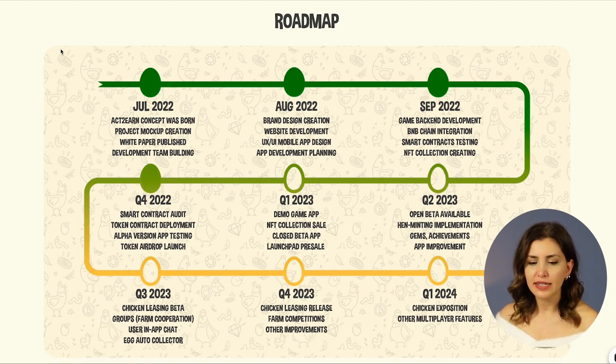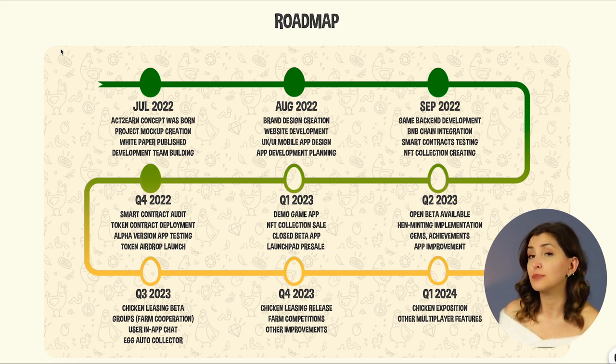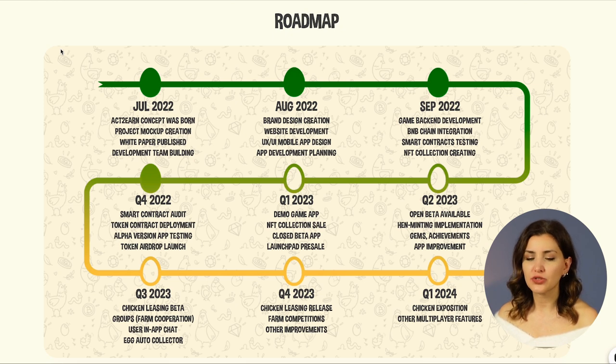As seen on their roadmap, they started their journey in July 2022, when the Act2Earn concept was born and they created their project mockup. Their white paper was published and they developed their team. In Q1 2023, they announced a demo game app, NFT collection sale, closed beta app and launchpad pre-sale. For Q2 2023, they plan open beta, hen minting implementation, gems, achievements and app improvements. For Q3 2023: chicken leasing beta, groups, user in-app chat and AgAta collector. For Q4 2023: chicken leasing release, farm competition and other improvements.